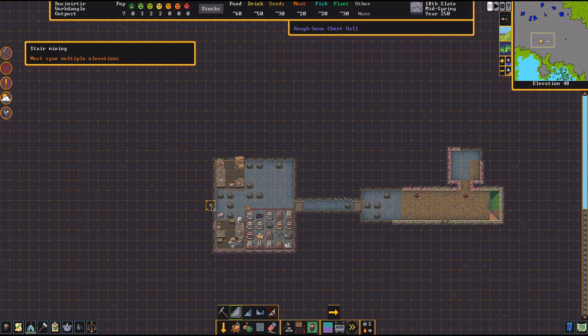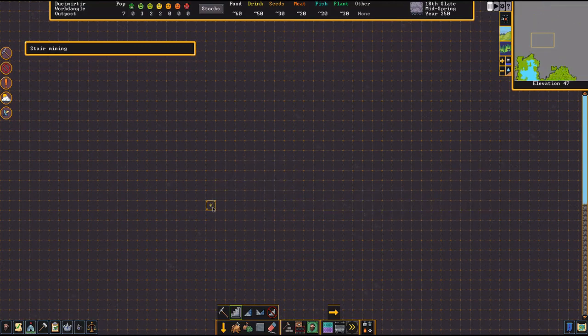It must span multiple elevations. Go down like this — maybe two or three levels down. Then do a little hallway off to the side, single file.